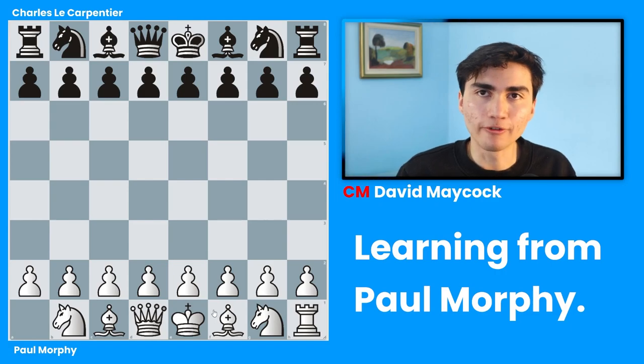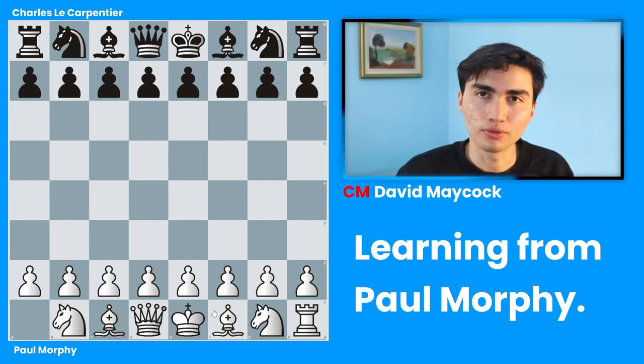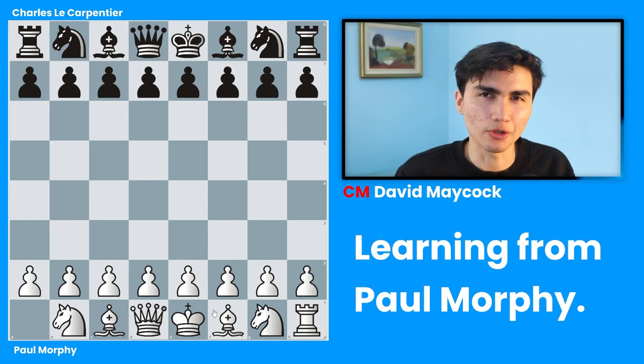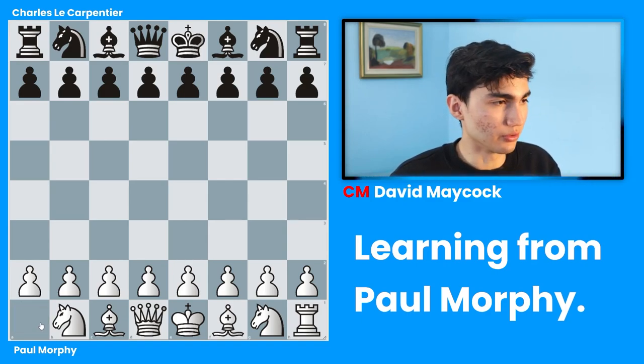With the white pieces we have Paul Morphy, and with the black pieces we have Charles Le Carpentier, who are two players that used to play back almost 200 years ago, which is pretty incredible. And you're going to see why I'm showing you a game played almost 200 years ago. Last thing: why is white lacking a rook? What happened to the rook?